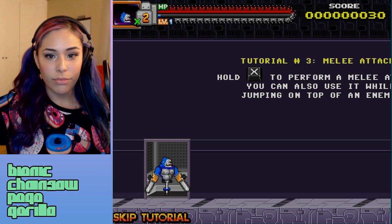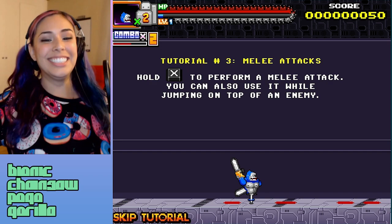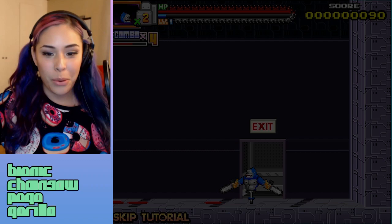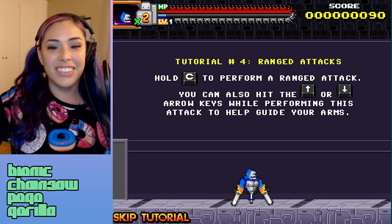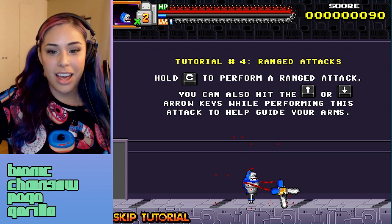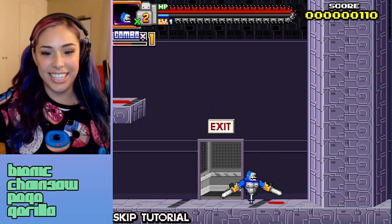Tutorial number three — melee attack. Hold X to perform a melee attack. You can also use it while jumping on top of an enemy. Flail your chainsaws around, gorilla! What have they done to you? Tutorial number four — ranged attacks. Hold C to perform a ranged attack. You can also hit the up or down arrow keys while performing this to help guide your arms. Flailing, flailing! How is it that he doesn't hit himself?